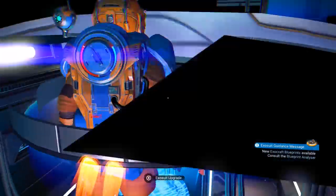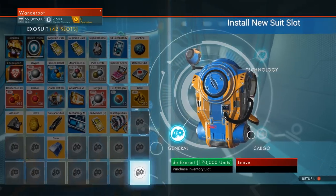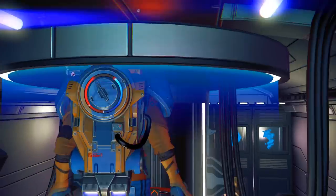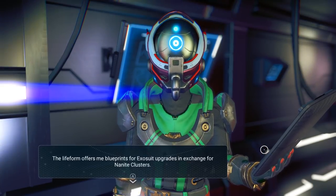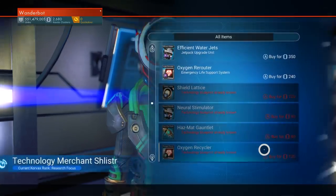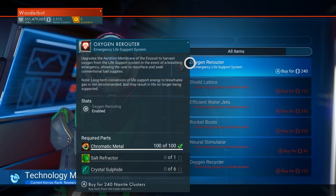I want to take a look at these things. Exosuit upgrade — I wonder if these got reset with the update. Was it cargo? I think it was cargo. We have efficient water jets — fuel efficiency of the jetpack's marine jets, reducing the drain on exosuit life support systems. Requires living pearls. Oxygen rerouter — upgrades the aeration membrane of the exosuit to harvest oxygen from the life support system in the event of a breathing emergency, allowing the user to resurface and seek conventional fuel supplies.